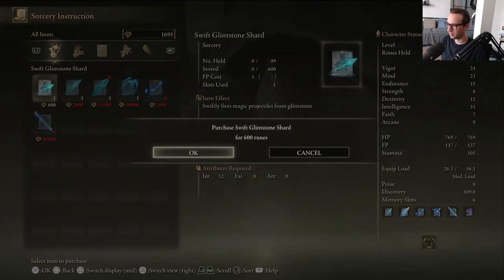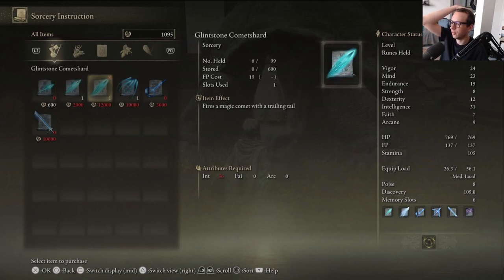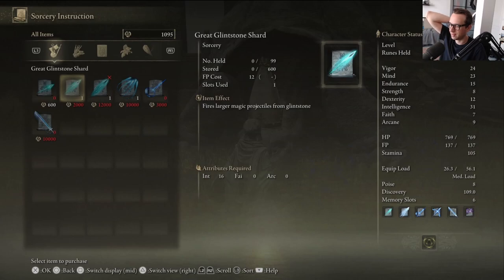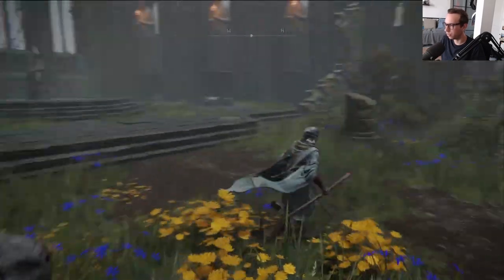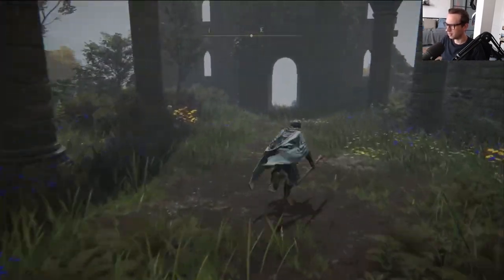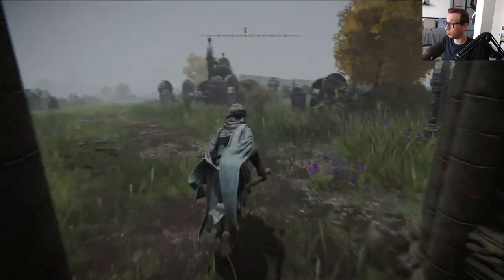So we can pick up the Swift Glintstone Shard, which is the spell that those sorcerers use. You know how I was mentioning that they're really annoying, that I can't outspeed their spells? Well, it's because they're using the Swift Glintstone Shard - the deal with this spell is that it deals less damage than Glintstone Pebble, but it's way, way quicker.